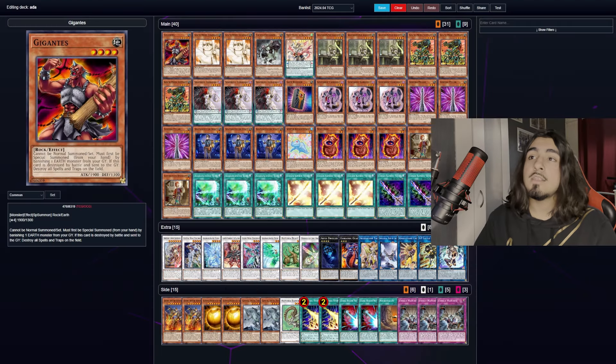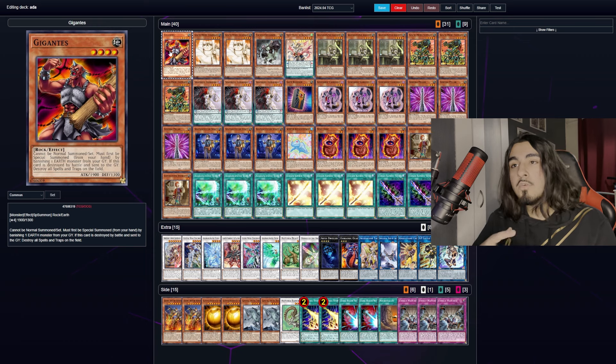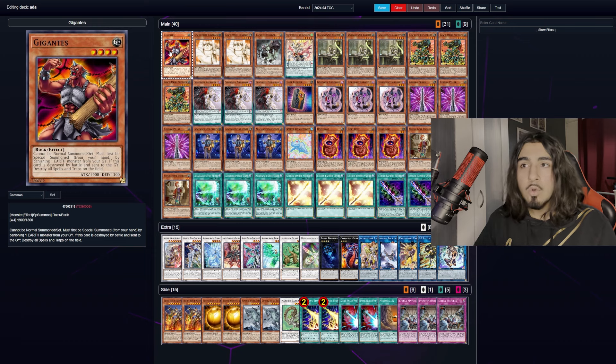In today's decklist, we play one Gigantes. He is an extender you have in your hand. Now typically a lot of your cards will require you to lose card advantage in your hand, so I've included a couple engines that you might not have seen before but will help you create hand advantage. Gigantes is a rock monster who banishes an earth monster from the graveyard to special summon himself. He's a level 4 body which helps us go into some of our synchro plays.